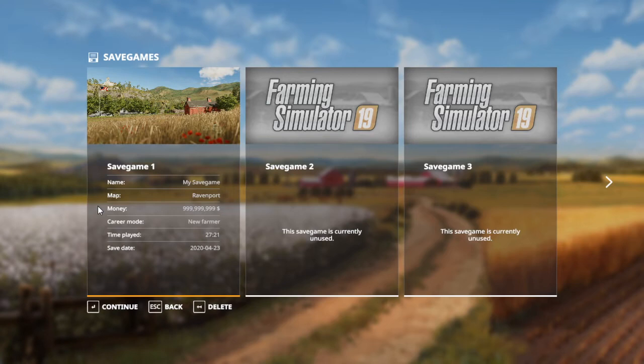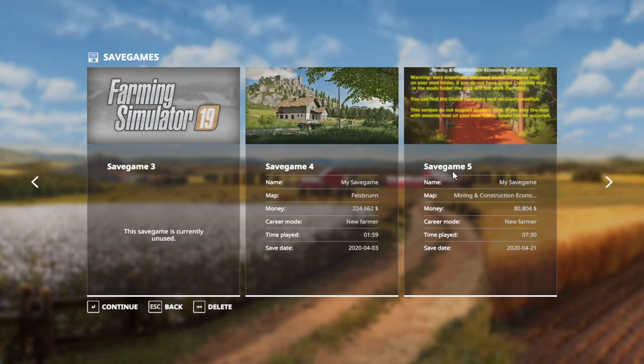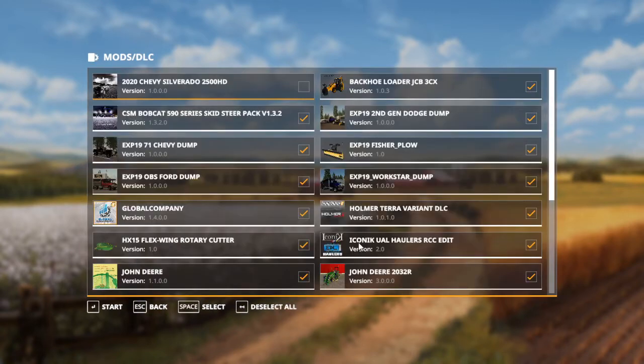You go to Careers. This is my first saved game, this is my second, this is my third. Remember how we saved it to fifth — or for you guys, it would be whatever saved game. I'm going to go to my saved game five. See how it only says 80,000? That's alright.